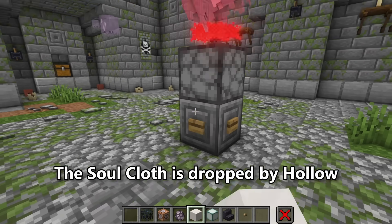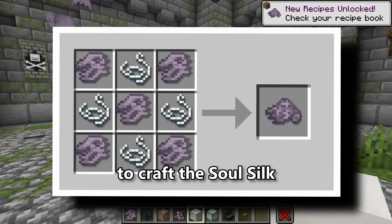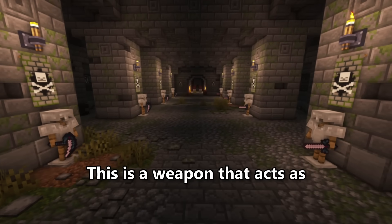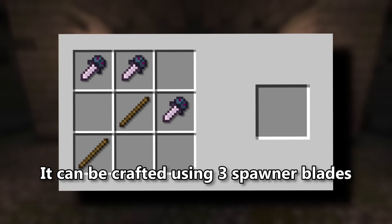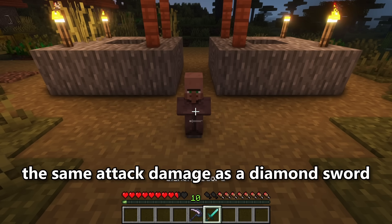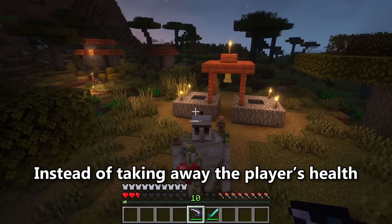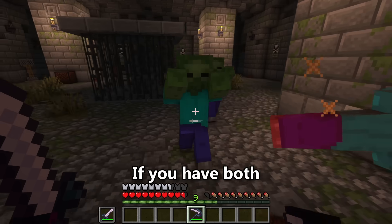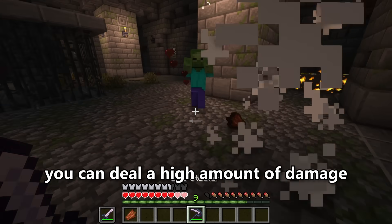Soulcloth is dropped by the Holo, and if you have 5 of them, it can be crafted with 4 strings to make soul silk. With soul silk, players can craft even more useful items such as the lifestealer. This weapon acts as a counterpart to the spawner sword and can be crafted using 3 spawner blades and a soul silk. The lifestealer has the same attack damage as a diamond sword but slower attack speed. Instead of taking away the player's health, it will heal the player by 20% of the dealt damage. If you have both the lifestealer and spawner sword, you can deal high damage while healing yourself.